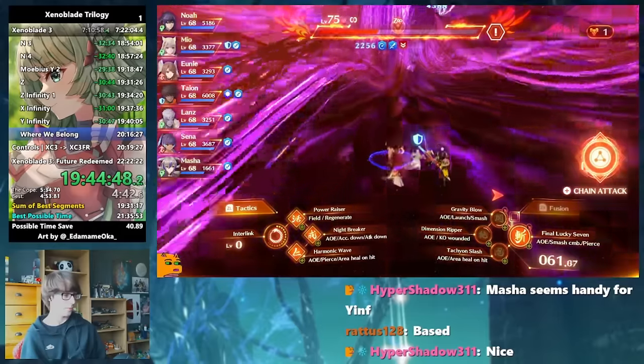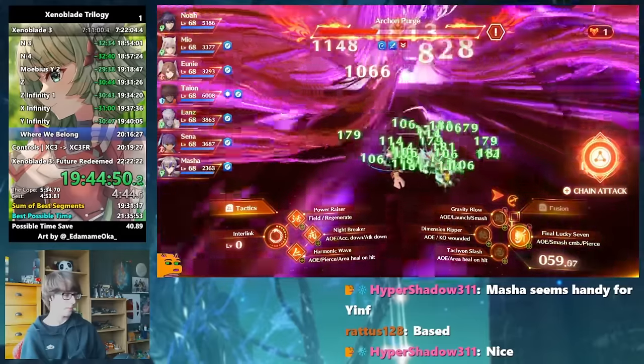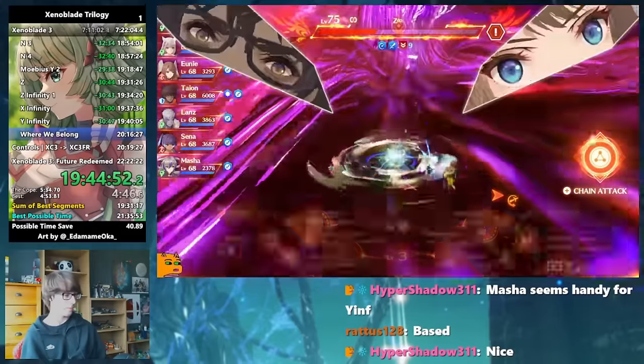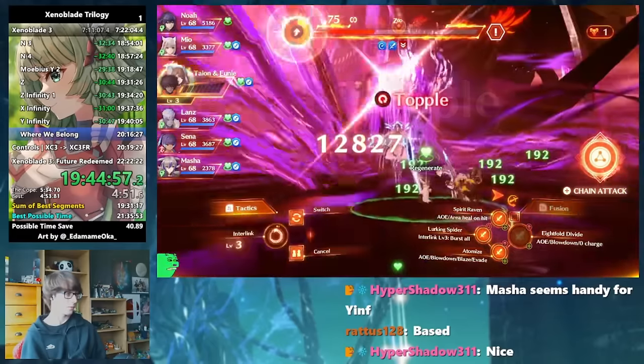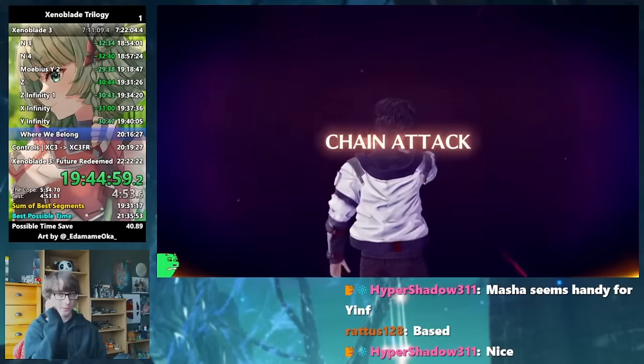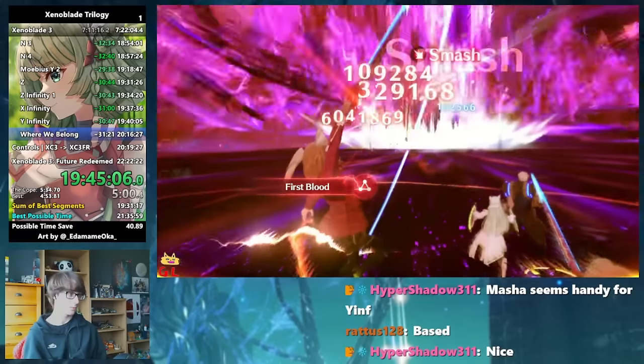If we take a death in this fight, we're sent back to the start, giving us a time loss of over 20 minutes. But if you play it safe, you shouldn't be dying unless something goes seriously wrong. Here I played it pretty well and finished XC3 with a time of 7:11:23.